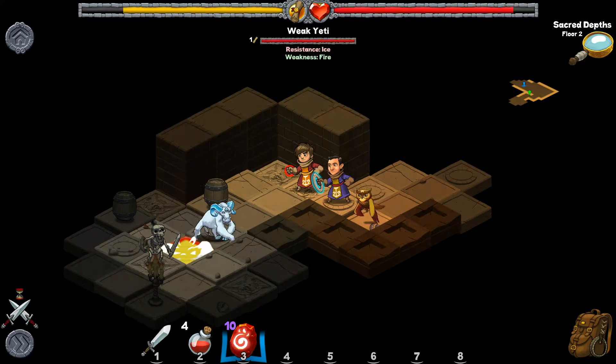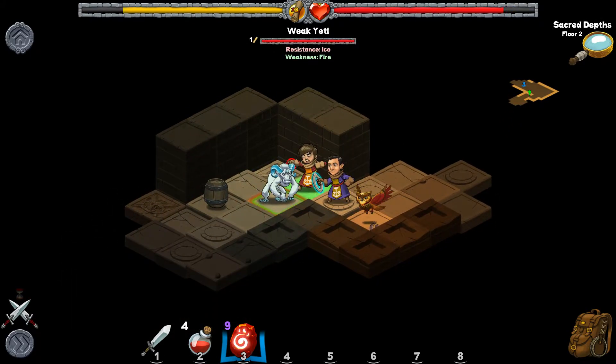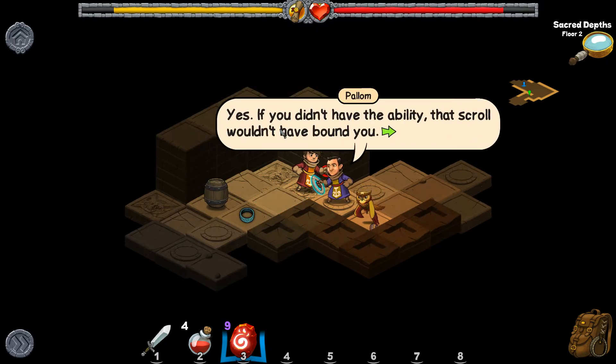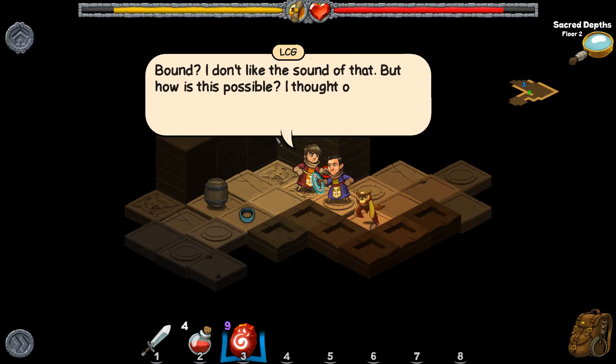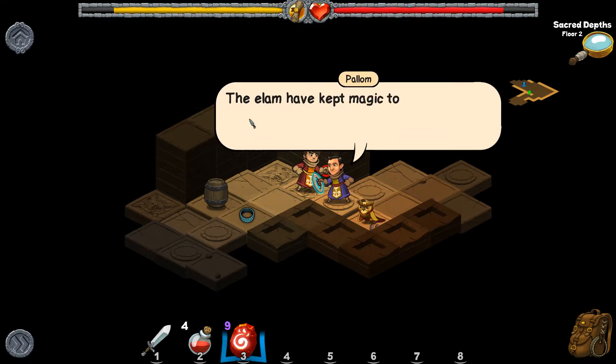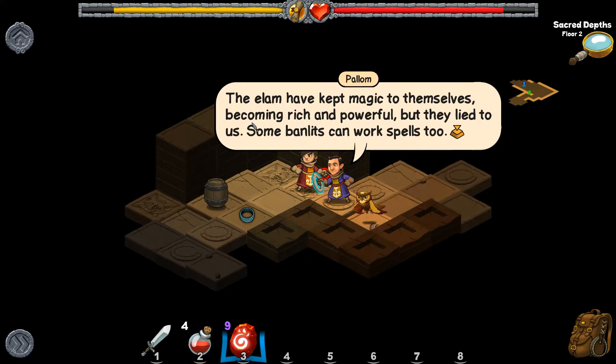We've got another weak yeti. I accidentally cast magic. 'Do you see that? You just used magic — if you didn't have that ability, that scroll wouldn't have bound you.' 'Bound — I don't like the sound of that. How is this possible? I thought only the Elam could use magic. I'm a Bandlit, a common street rat.' 'The Elam have kept magic to themselves, becoming rich and powerful, but they lied to us — some Bandlits can work spells too.'